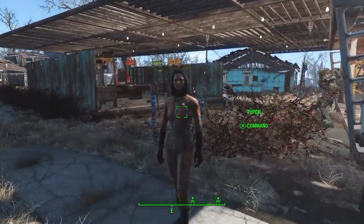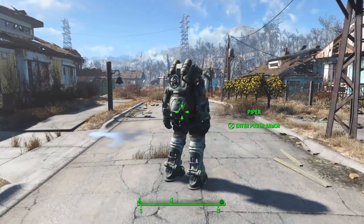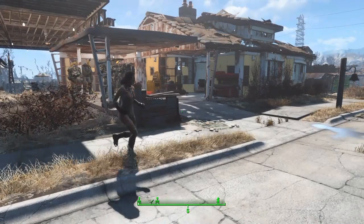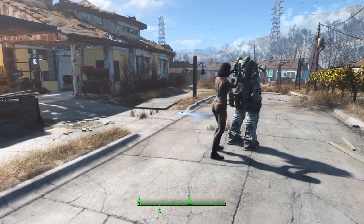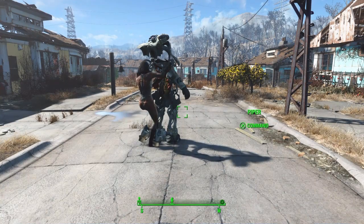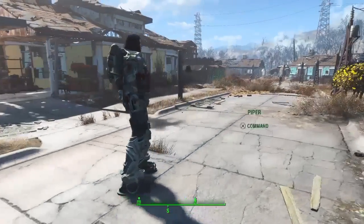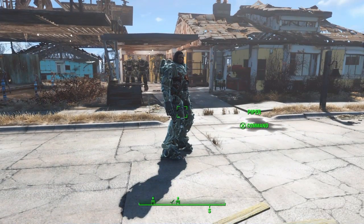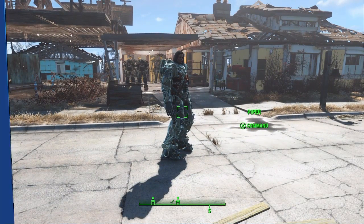You can further increase the defensive capability of your settlers, particularly the hero companions, by telling them — while they're your current companion — to climb inside power armor. If you then dismiss them, they'll retain the power armor. I'm putting Piper inside an empty shell of armor because I don't want to damage external parts, but I do want her to have the increased strength and stats so she can carry more and goes down in battle less.